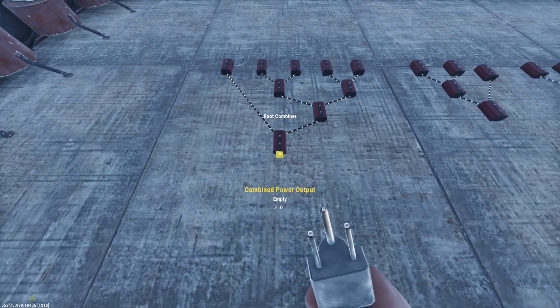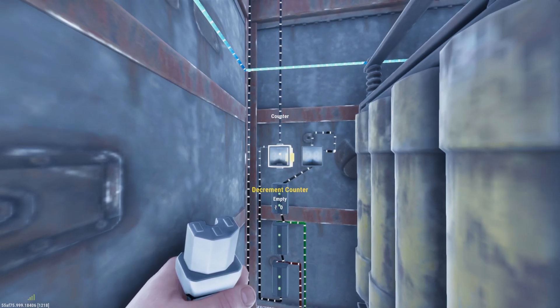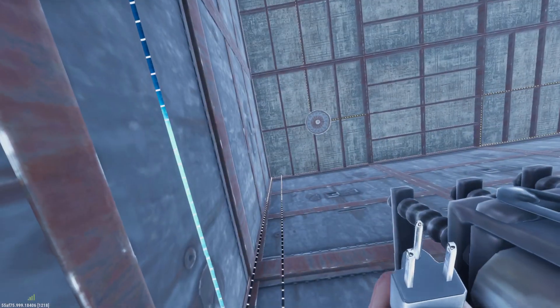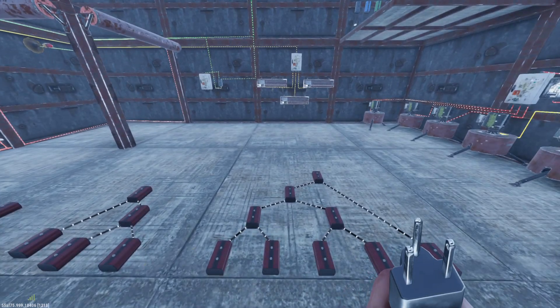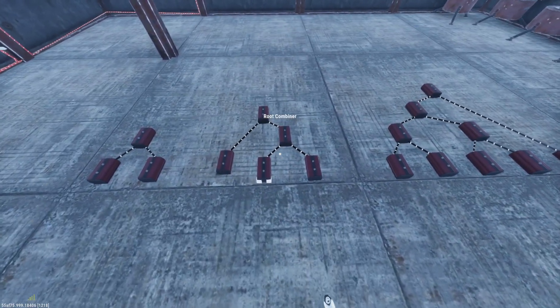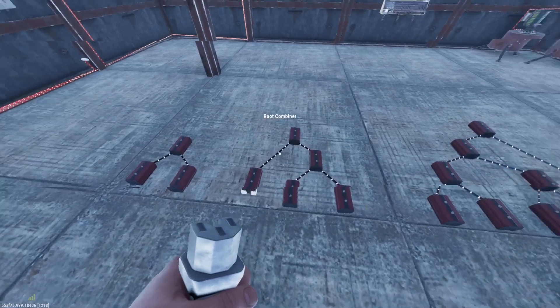I like to run all of that combined output to an electrical counter before I do anything else. In this case, I have a whole pile of solar panels up on the roof right now — people keep blowing them up on me and I wanted enough power to run everything for this tutorial. As you can see, we have 340 power right now, and that's running up to my solar panels on my splitter. That's how you're going to bring your power into your base. It's very important that you do this rather than using electrical branches, because none of these root combiners will seep or take any power from your system — you get full power going through and they don't cost anything to run.